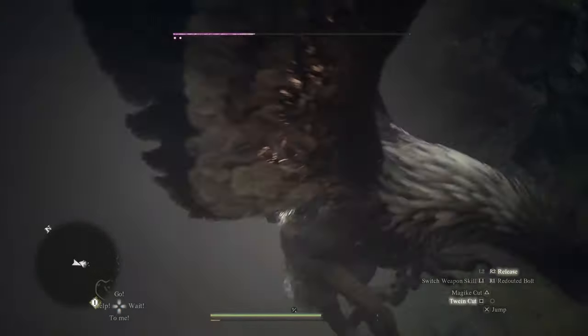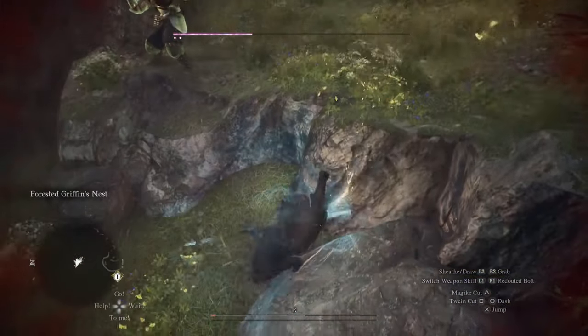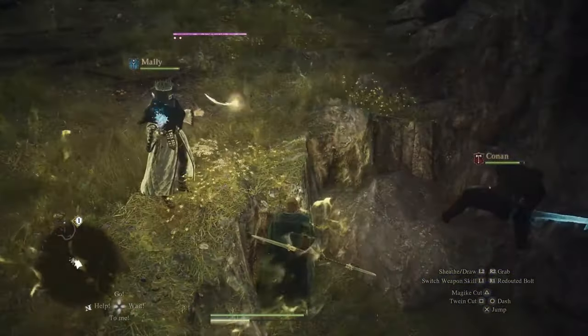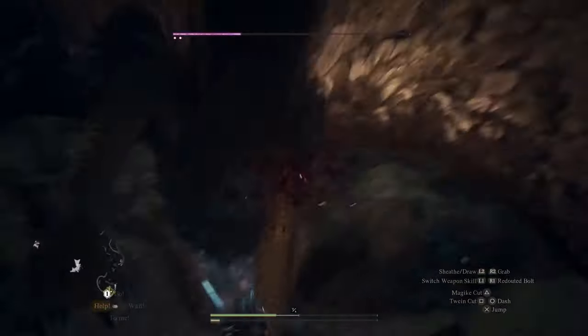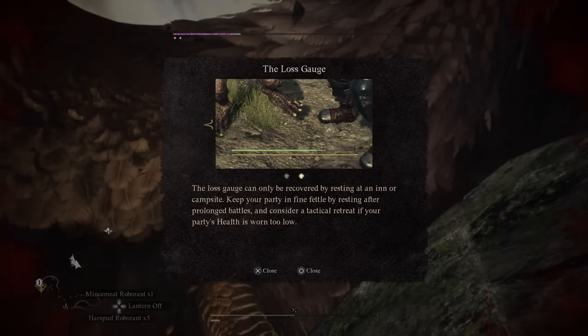Building your party: companionship vs. convenience. Dragon's Dogma 2 introduces the pawn system, allowing you to create and recruit allies for your journey. It's an interesting concept that unfortunately falls short in execution. The AI can be hit or miss, and the lack of meaningful interactions leaves these companions feeling more like tools than teammates.